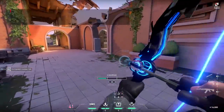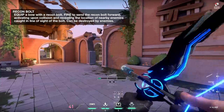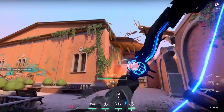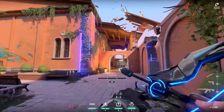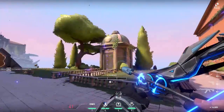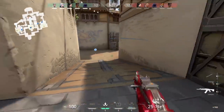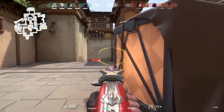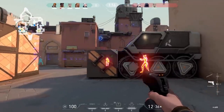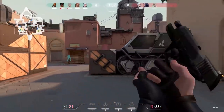Recon Bolt is like Hanzo's Sonic Arrow. It sends out pulses — it only detects enemies on each pulse, not instantly. You can destroy it by shooting it, and if you see an enemy one nearby, shoot it — it will be bright red. You can bounce this around corners to fire into points and give your team enemy locations. It only detects from line of sight, so hiding behind a crate will block detection.